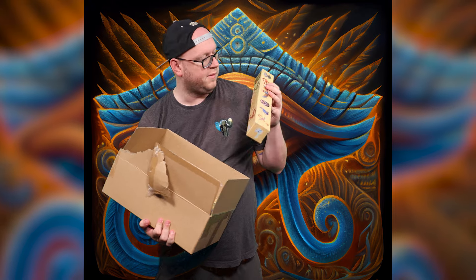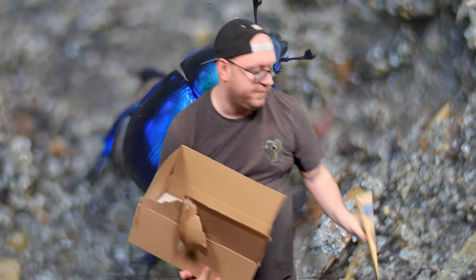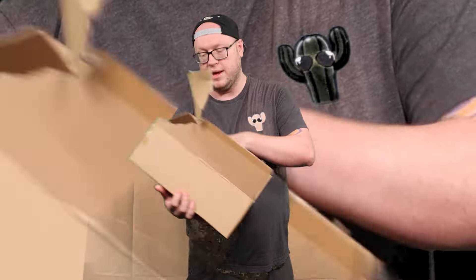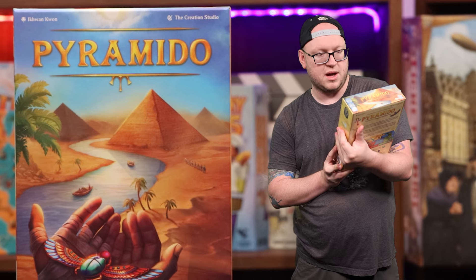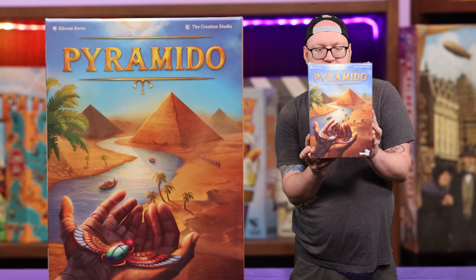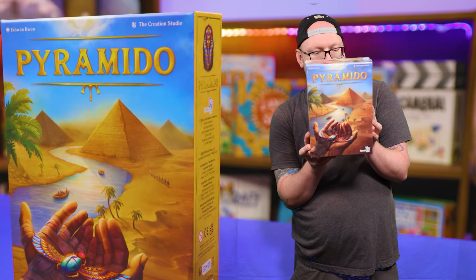Different play mats — a cat play mat, Eye of Horace, and I think possibly something to do with the Lotus: a Scarab Beetle play mat. Right down the bottom, beautifully packaged with foam and everything, is Pyramido by Ikwan Khan and the Creation Studio, Synapses Games. Ferramido wishes for his resting place to reflect his majesty and has decreed that two to four architects must build pyramids with encrusted duels.